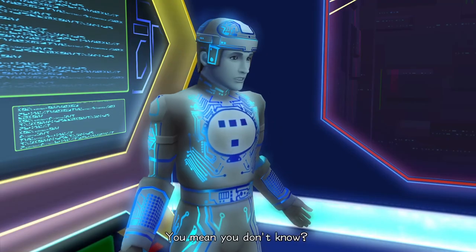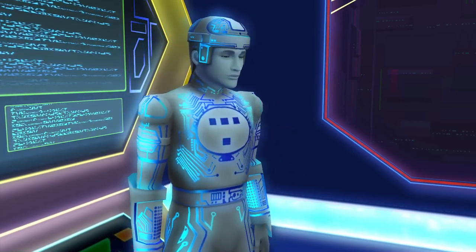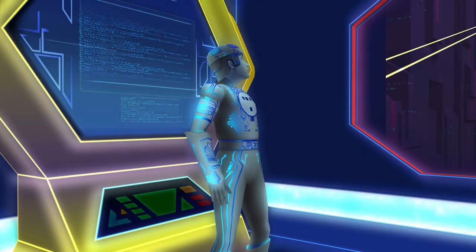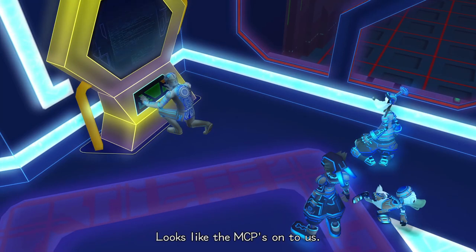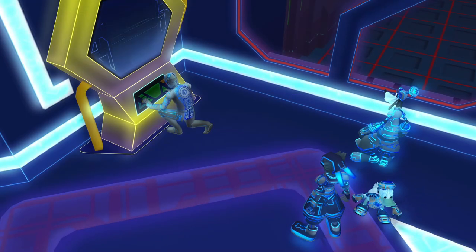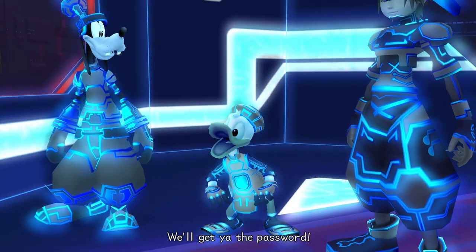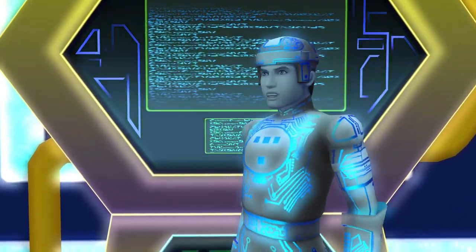What's his name? You mean you don't know? My user is the user of this system — Ansem the Wise. Remember, it's Ansem. Looks like the MCP's onto us. Come on, this is Ansem's computer — why are they surprised? I'll keep this terminal up and running. You better exit the system now. Okay, but Tron, Ansem is... We'll get to the password. Okay, you're good to go. Hurry!